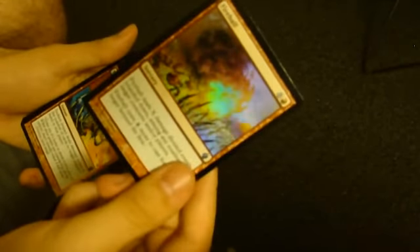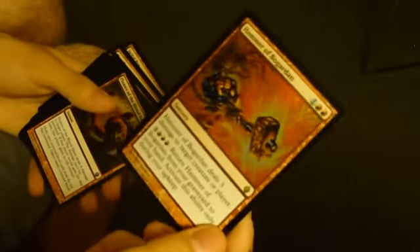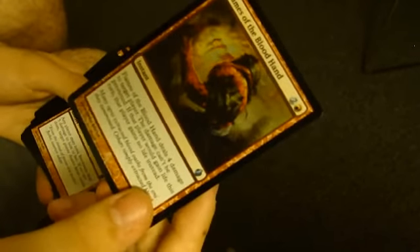There was actually someone complaining at the pre-release saying, 'Ugh, why can't Volcanic Geyser be Fireball?' Sudden Impact. Hammer of Bogardan. Flames of the Blood Hand — deals 4 damage, can't be prevented, and prevents them from gaining life.